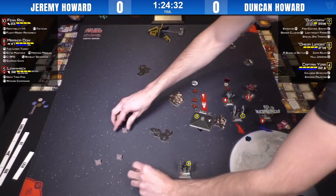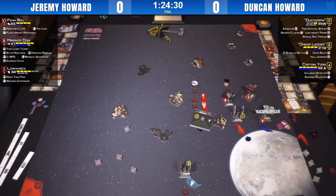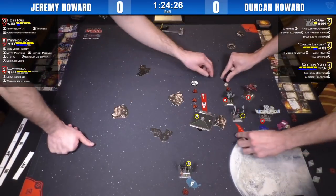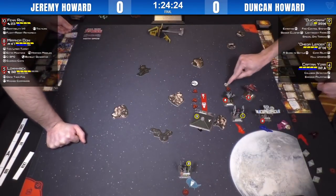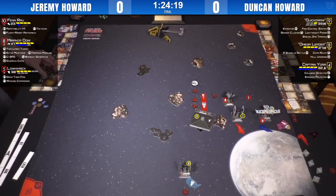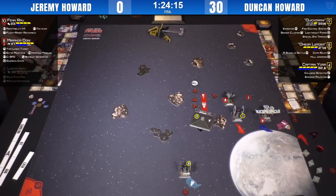Lowric shooting at range one. Expertise for four — oh I see, Quickdraw shooting first. Yeah, okay. Quickdraw shot at Lowric there — clearing up while we clean up and thereby: bye bye Lowric. Expertise killed in there. So we've got Miranda and Fenrau versus Quickdraw on one and the aces.